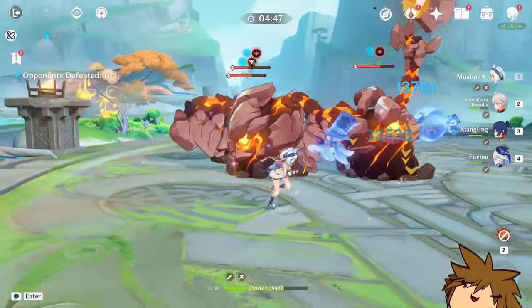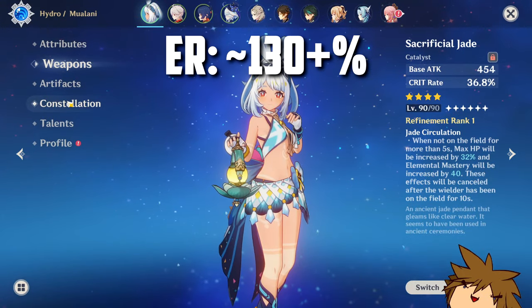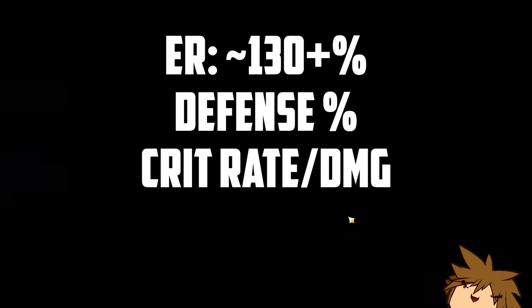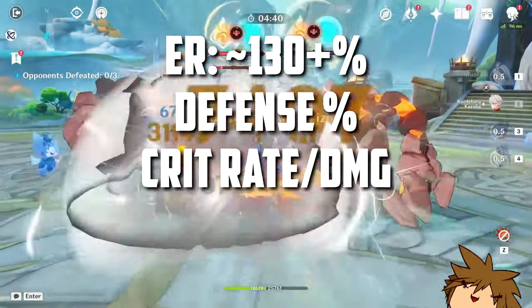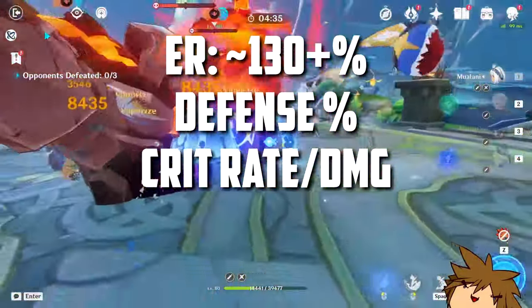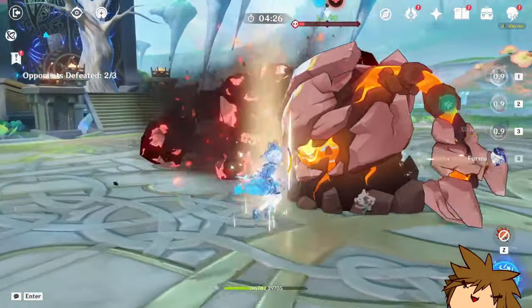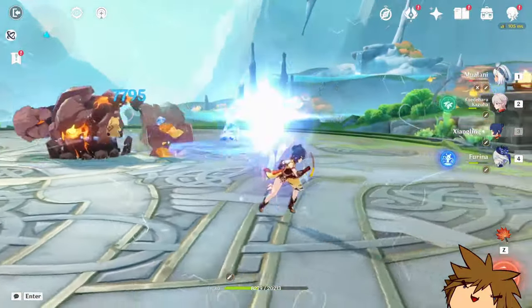For her substats overall, you want energy recharge to be around 130%. You want a lot of defense if you want more heals or more damage. If you're using a weapon like Favonius or Cinnabar Spindle that doesn't provide crit stats, prioritize crit rate. For a healing-focused build, focus on ER, defense percentage. For damage, prioritize crit rate, crit damage, and defense percentage, with ER last.